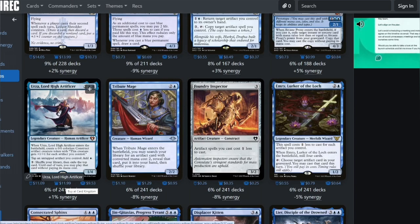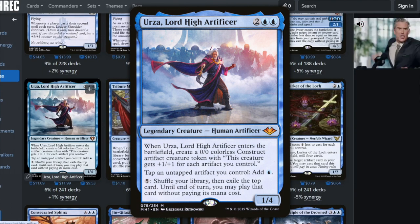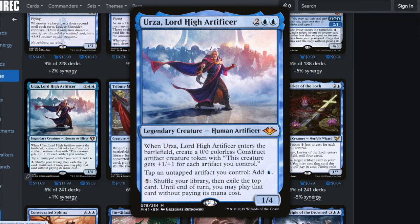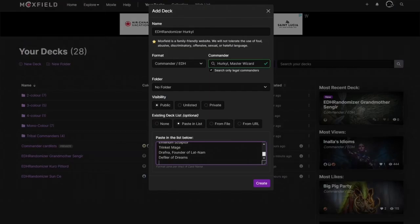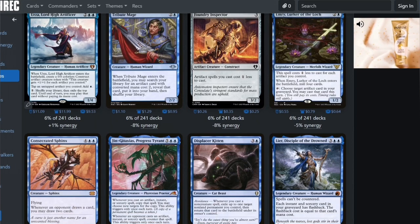Urza went down in price, so I'll take it. Tap an artifact you control to add blue — that'd be a good idea. The fact that it went down so much makes it a more attainable grab.